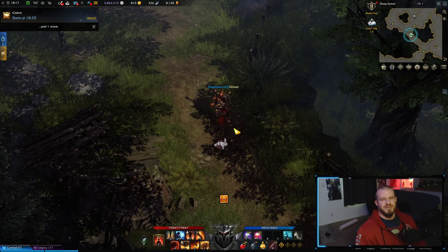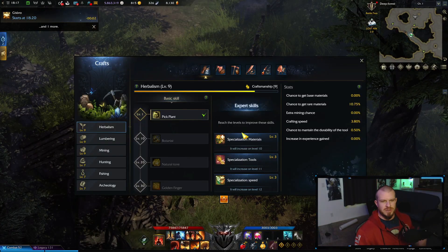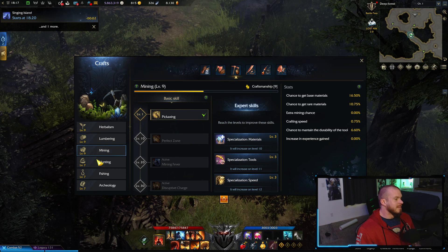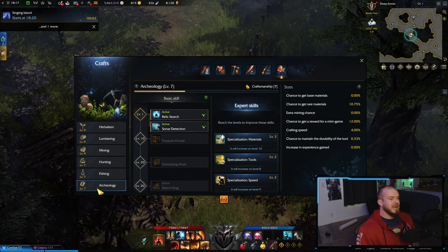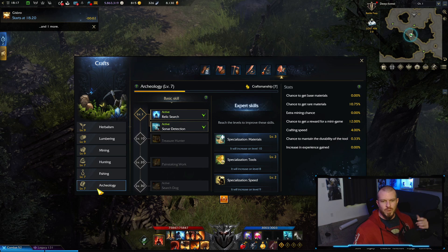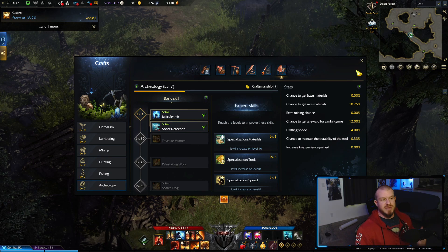Press L in the game to bring up the life skill menu and we can do a quick look at what life skills are available. We've got herbalism, lumbering, mining, hunting, fishing, and archaeology. I'm going to take us into the estate and the workshop to show what the purpose of each life skill is.